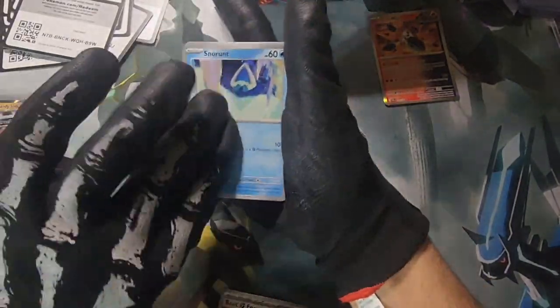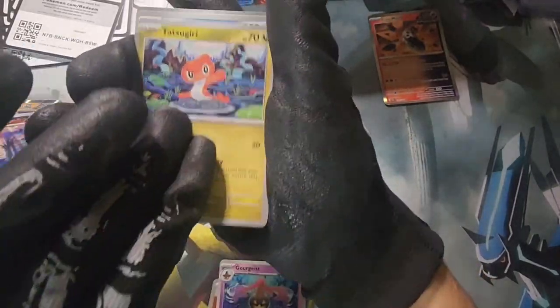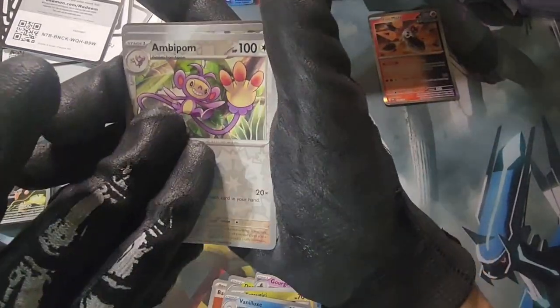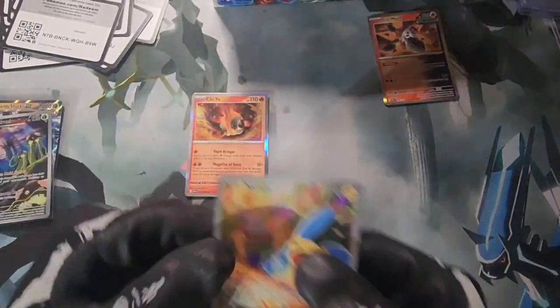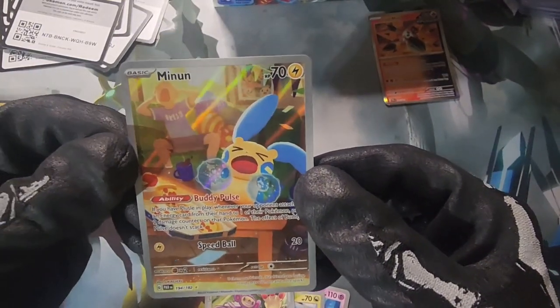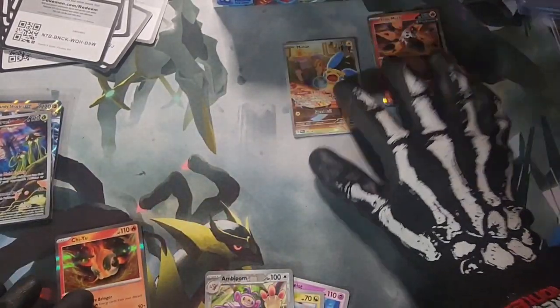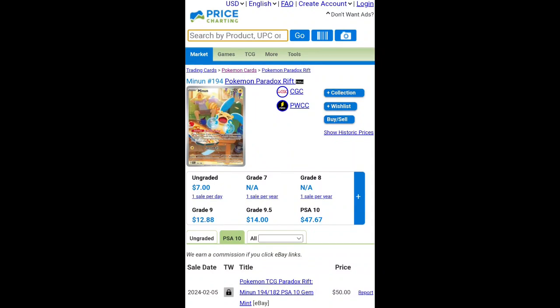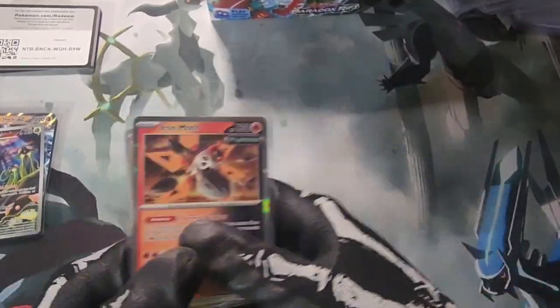Hopefully we get something good. Tatsugiri, Ambipom, Minccino — there we go! This Minccino right there with the pizza and the guy in the background is crazy. Let's take a look at what these two are going for — this one's pretty nice. Two very nice pulls right there, almost $50 cards if they're PSA 10.